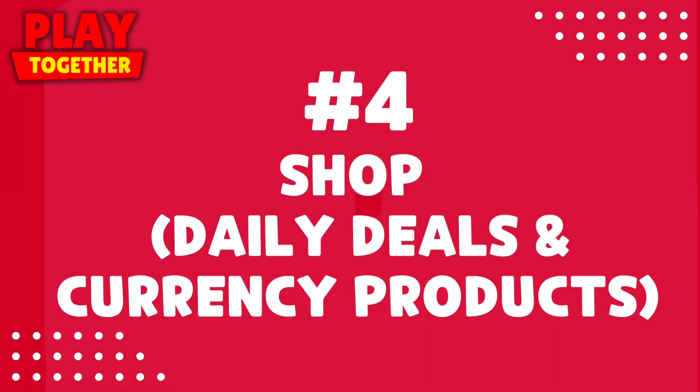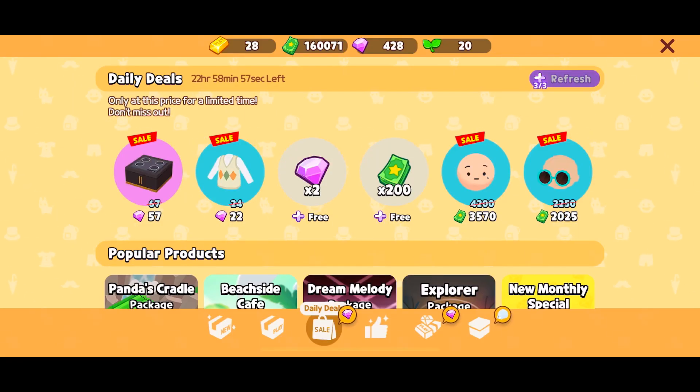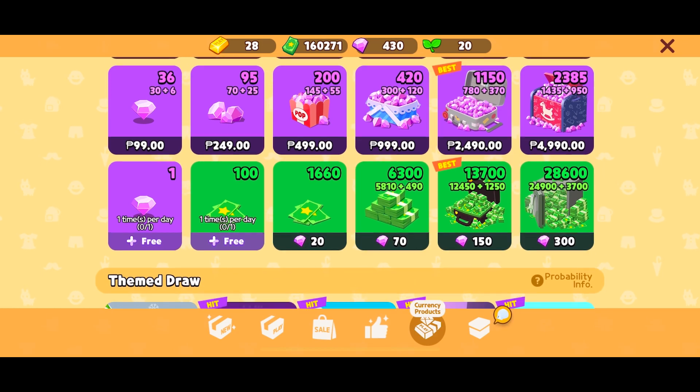Shop daily deals and currency products — click or watch ads in the daily deals to get 5 gems every day. And in the currency products, you get 1 gem every day.